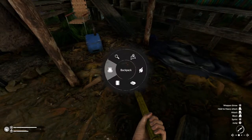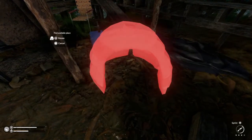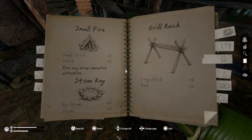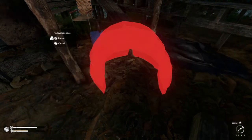Now that you've got the blueprint, you want to get to the mud furnace. So if you get into your notebook, it will be at the campfire on the right side, and then you just keep scrolling until you see a mud charcoal furnace.